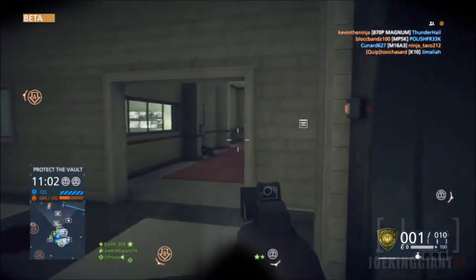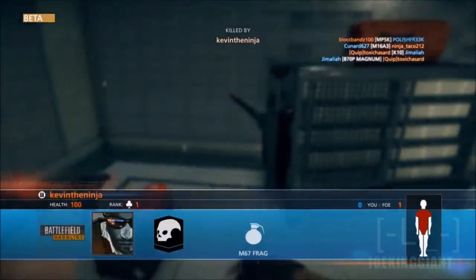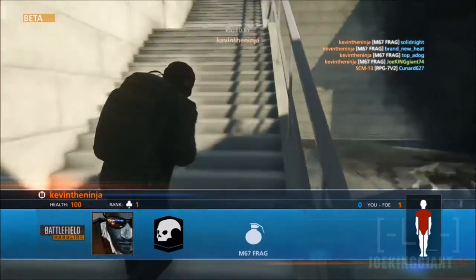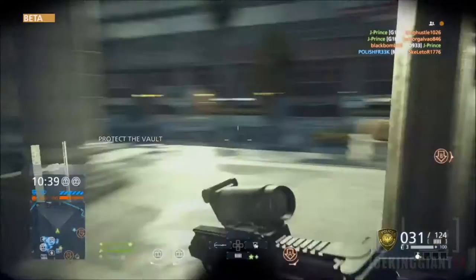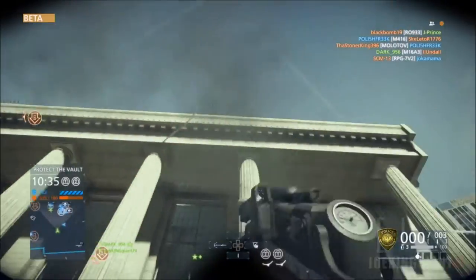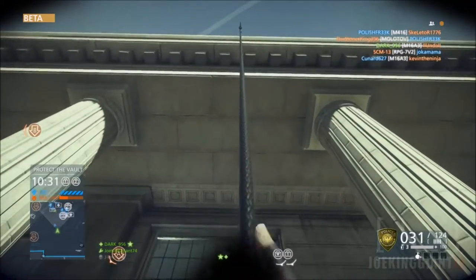You don't even expect to need a grappling hook in this game, but it's a cool gadget that really needed to be in Battlefield 4 as well. There were a lot of buildings in BF4 and you couldn't climb up — every time you tried, somebody would be waiting at the stairs, just camping. It was a total mess, so it's a good thing the grappling hook is here so we can all have easier access to the roof.